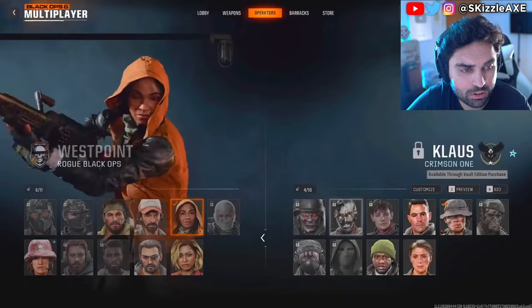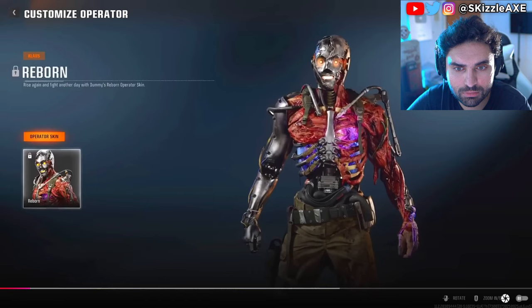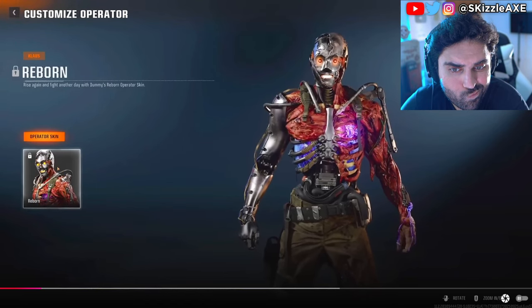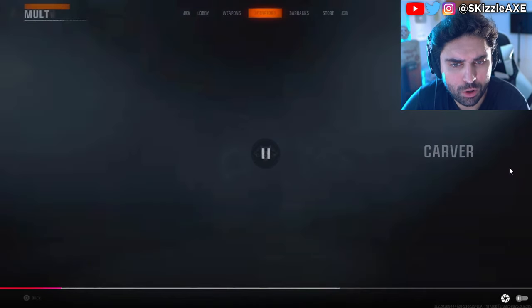This works on any locked operator, including the Vault Edition skins — there's four of them. All you want to do is right-click the locked skin you don't have. We're going to right-click on Klaus, then keep holding the right-click and drag it over to the operator that you have, then press Customize. Right-click the locked operator, keep holding the right-click, and move it over to the blue screen.